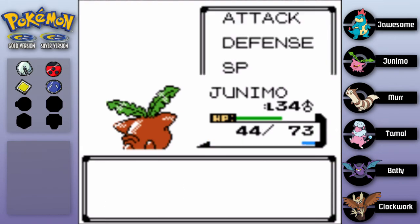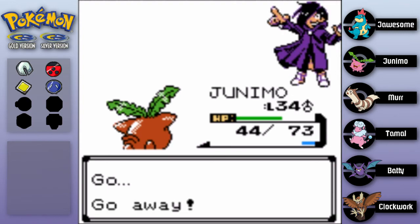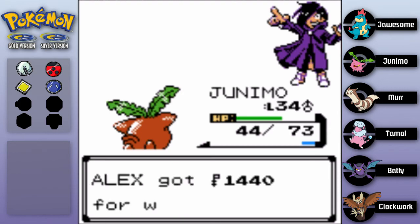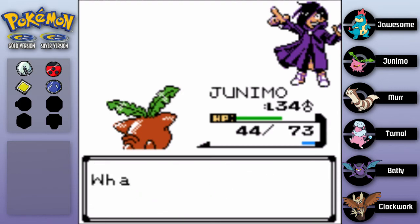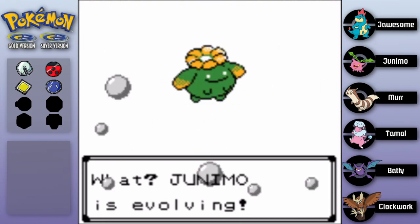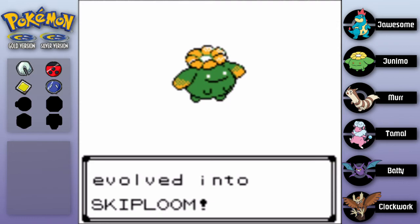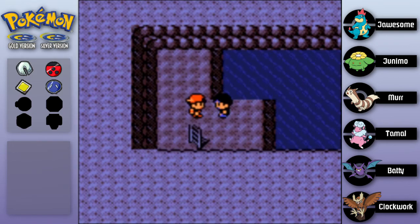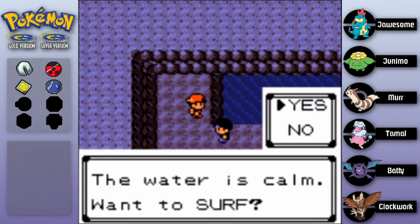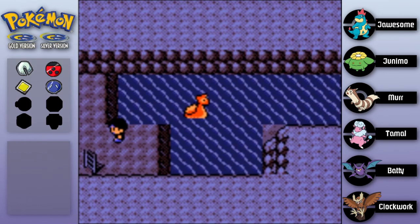Wow - Junimo was the only one in that fight, right? Okay, that should be an evolution. Go away, you are the rudest! Junimo is now evolving - oh, that looks like a flower! It is a flower! Junimo has evolved into Skiploom - I actually forgot what this thing was called for a moment. I couldn't think of the name. I know the final evolution's name though.